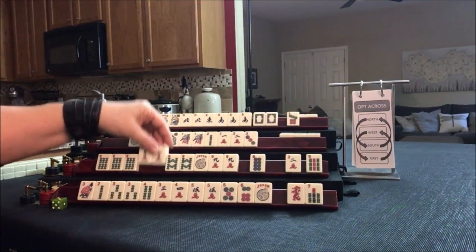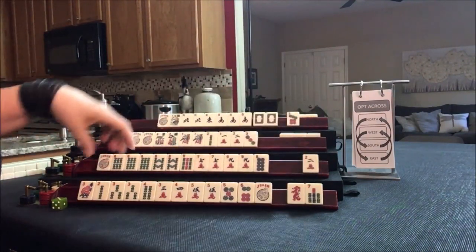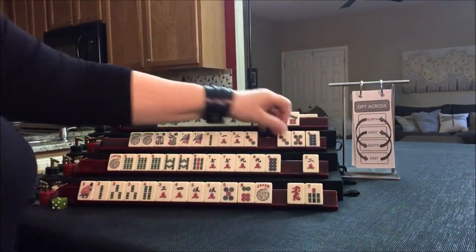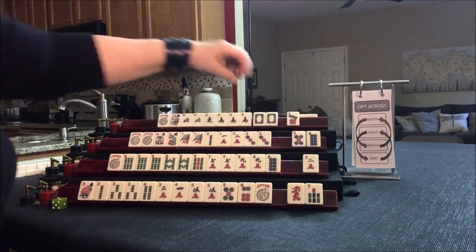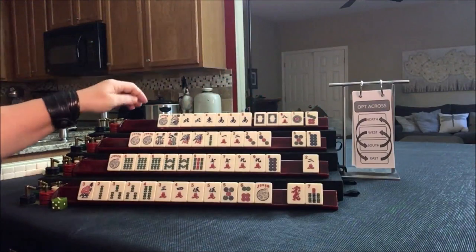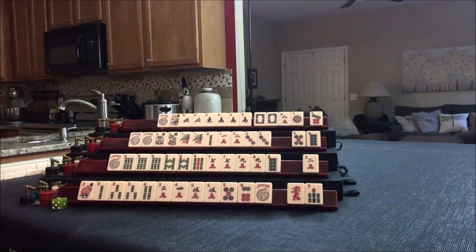9 bam. Here we have 7, 6, 7, 8, 9 — there's a 9. I would just start probably by discarding the 2 and see what happens — consecutive run. We got that 3 — 1, 2, 3 mixed suit Kongs. We have 2 discards and we did get a 1 and an 8 for a potential year. I would start by discarding the 7 bam or 7 dot here. We're done with the Charleston — now we're going to do picking and discarding.